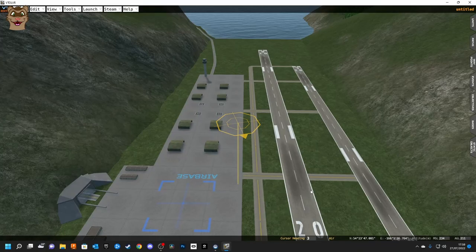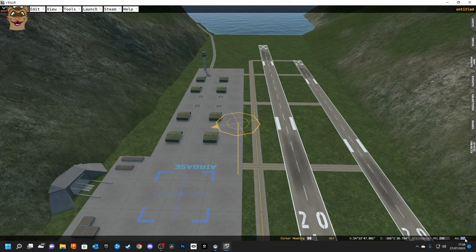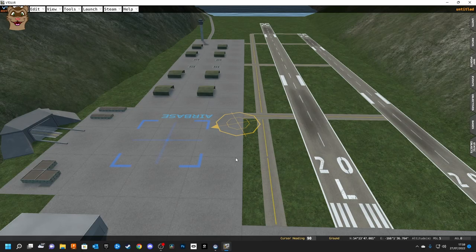If you hold Shift and roll the mouse wheel, you'll see the altitude change. You can also type in values directly — for example, set heading to 90 degrees and press Enter to change to magnetic bearing 90. If I want to start at 200 meters above sea level I can type that in. For now I'll scroll all the way down and we'll start by adding some aircraft.